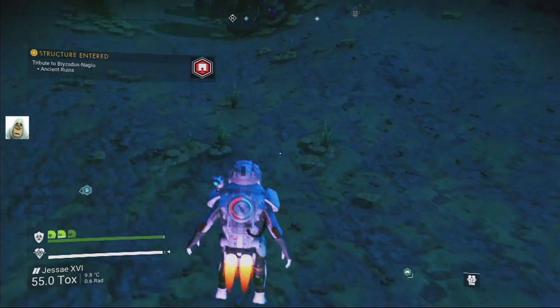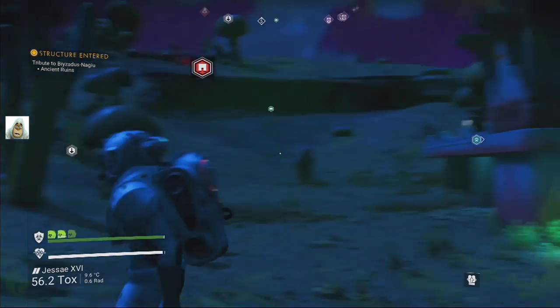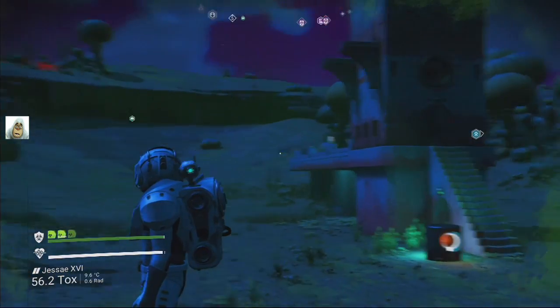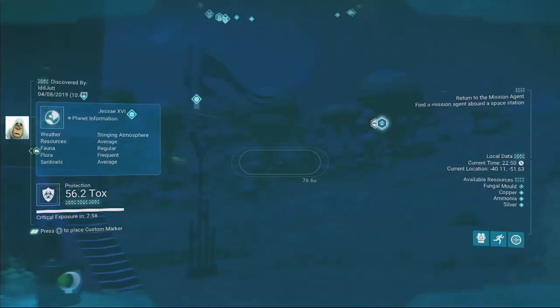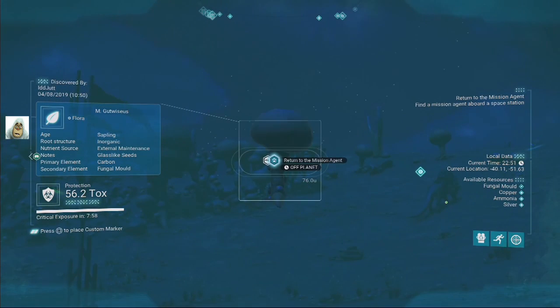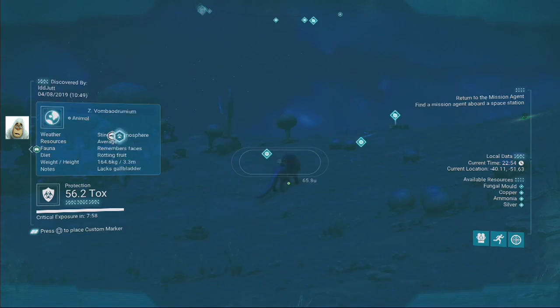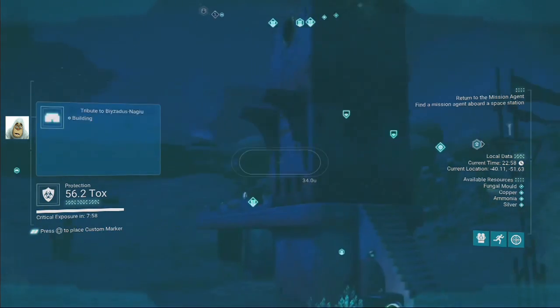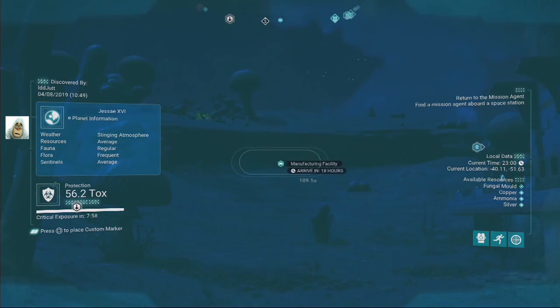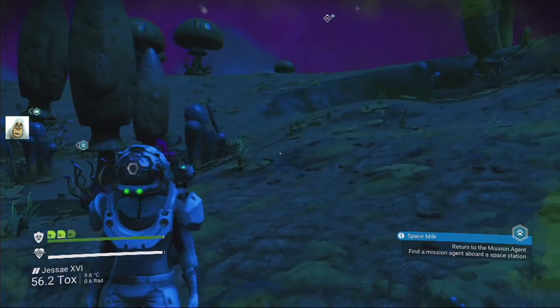Nothing else in here. Let's go to the other building. Is that the one? That's a manufacturing plant. I'm sure I had one already labelled up. That's 'return to the mission agent' - oh bloody hell, it must be you then. Where are we going anyway? Manufacturing - there we go. Where's my damn ship?